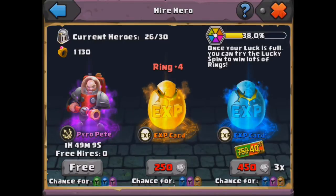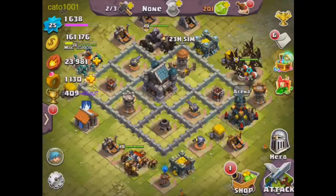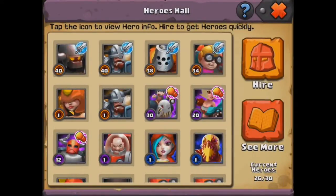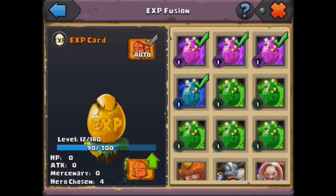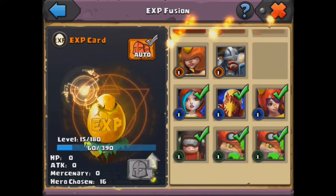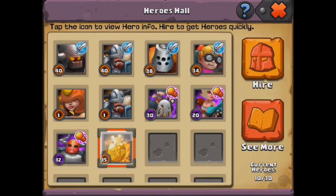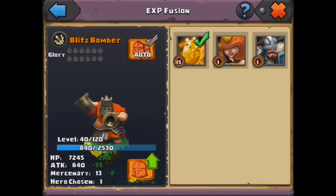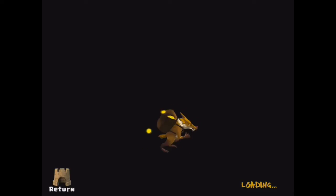We got an epic EXP card, which is the most frustrating thing to get in this game. It's really frustrating because you see yellow at the beginning and you think you're getting an epic hero, but then it's just a gold EXP card and it's completely useless. I forgot I was going to level up that Blitz Bomber. Whatever — I'll just deal with it using the other gold EXP cards we get from raiding.